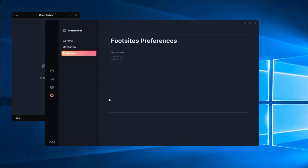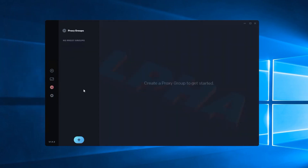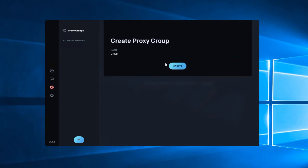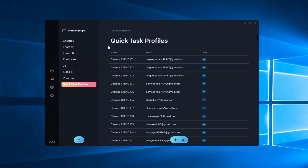That's all for preferences and settings. Moving on to proxies — about as straightforward as it gets. If you know what proxies are, you just create a group, then copy and paste them in. You don't have to hit save or anything — once you've entered the proxies, you're good to go. Some bots require saving, but not a concern here.